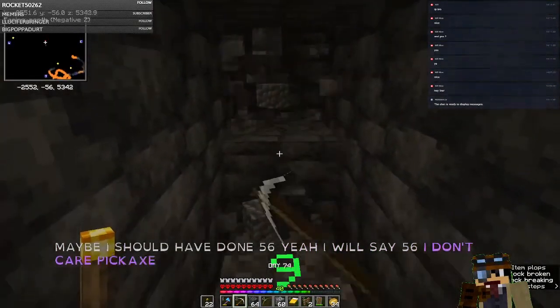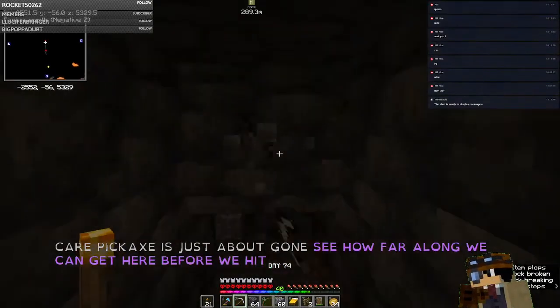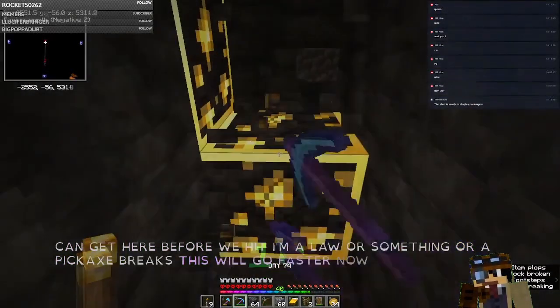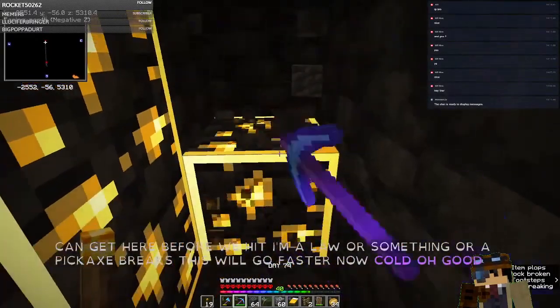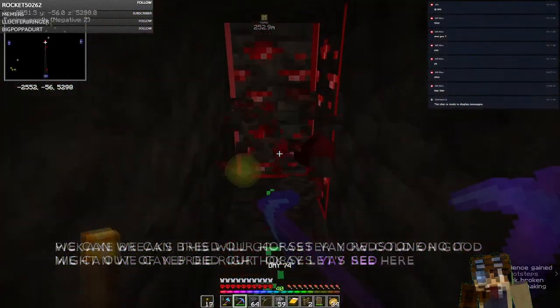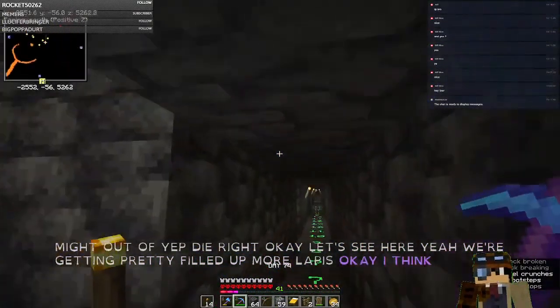Our pickaxe is just about gone. Let's see how far along we can get here before we hit lava or our pickaxe breaks. Iron — this will go faster now. Gold! We can breed our horses. Yay, redstone. We're getting pretty filled up. More lapis. I think we'll head back up to the surface.